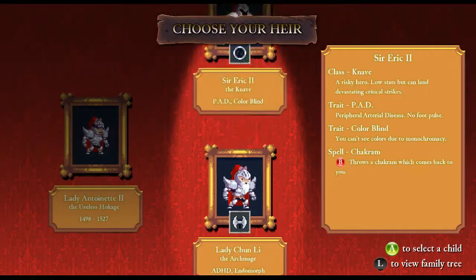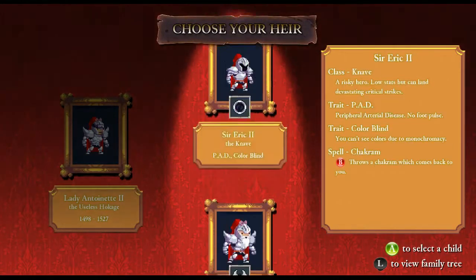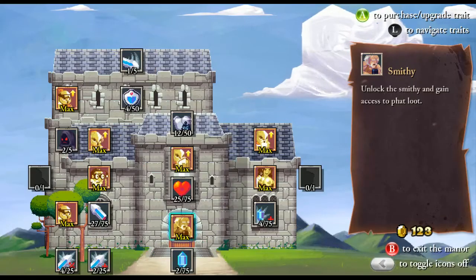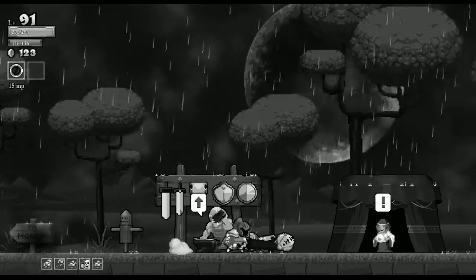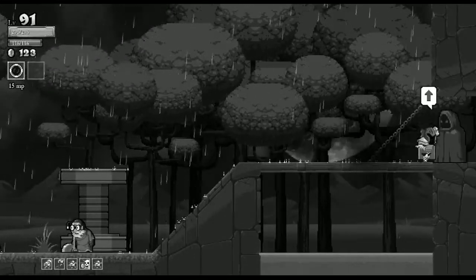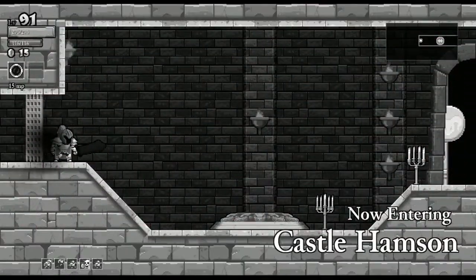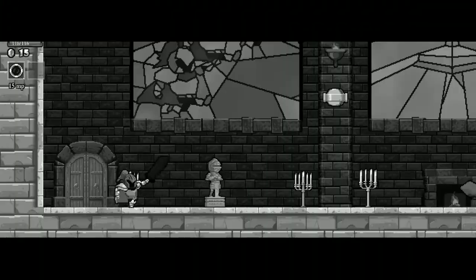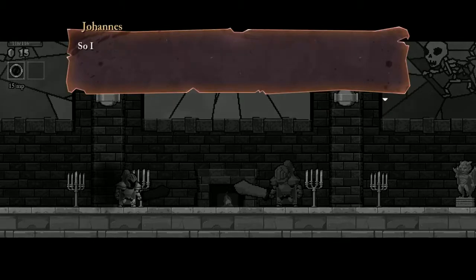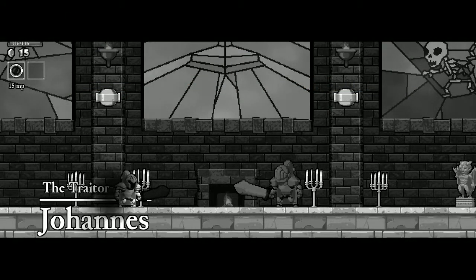I think we at least got the first part down. Dang, they gave me some really garbage classes for the second attempt. Alright, I guess we'll use the knave - this colorblind knave. I really don't like colorblind with this sword because you can like hardly see it. This dark red sword might as well be invisible. Don't have too many high hopes for this run with this character.